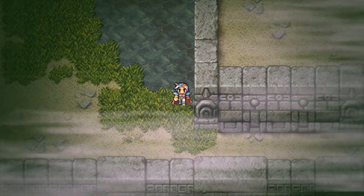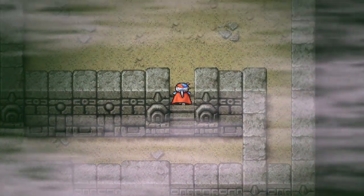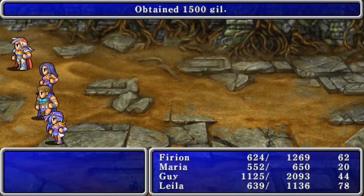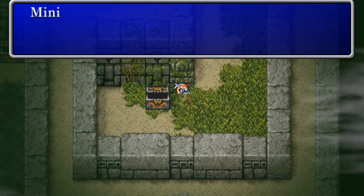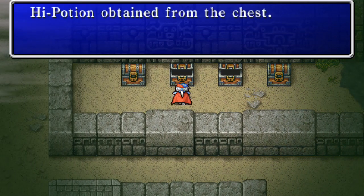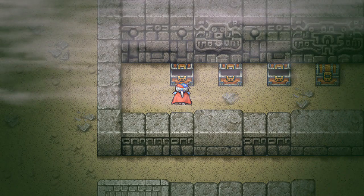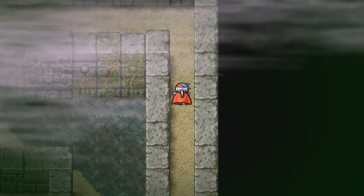We're going to go down here. We're here for a rod — it opens up the pathway somewhere else. We're going to go this way, and we're almost done. We got one. We got a mini-tome. And then a lot of treasures over here: an ether, a high potion, a high potion. We got all the treasures that we can — there are three more, including the one we're here for.